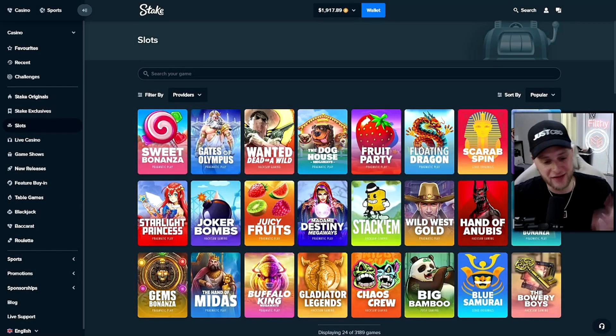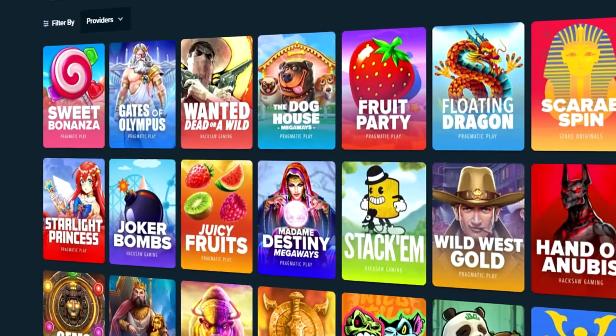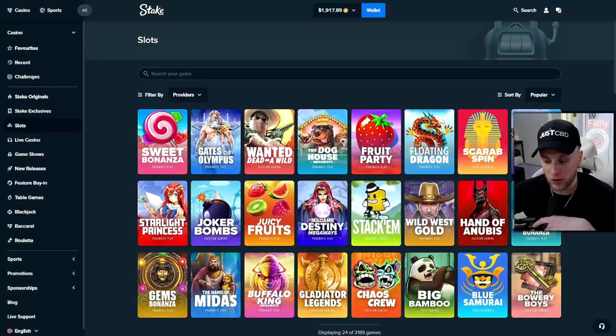What is up, everybody? It is your boy Filthy. Thank you for checking out this YouTube video. It's been a little while since I've done one myself, but let's get into it. We're taking a $1,900 balance and jumping into a slot called Juicy Fruits. You've all seen it before — it's by Pragmatic Play. I haven't done a YouTube video on it, but I want to go in and start low, gradually go up, and see if we land a win.